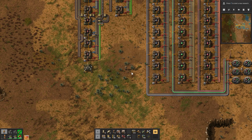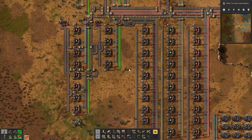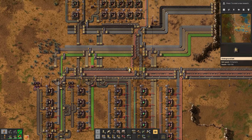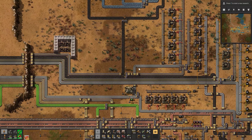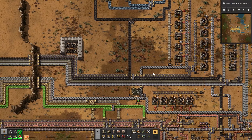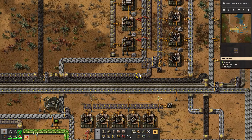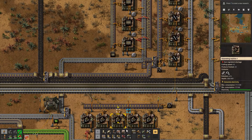Hello everyone, and welcome to my playthrough of Factorio. Last episode we started plastic, and I was going to add plastic and iron sticks to the belt. Looks like I did do iron sticks here, but let me get these going on both sides of the belt.